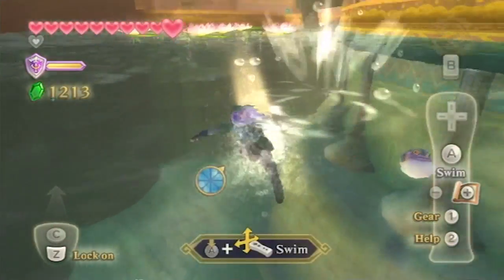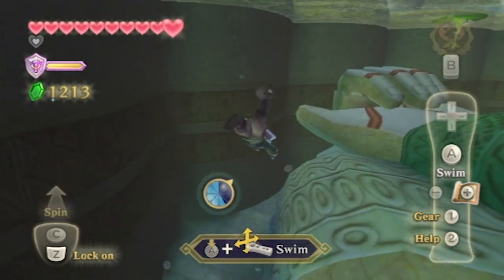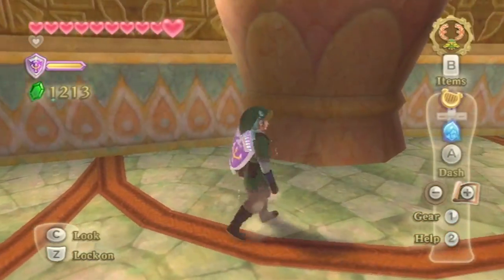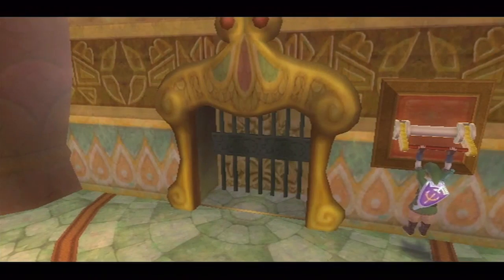That's what I get for second-guessing myself. I have a bad habit when it comes to video games — always go with your gut instinct, because nine out of ten times it's going to be right. So the combination is: left, right, up, down. I believe that's the combination. We're going to need to remember that for a little later on.